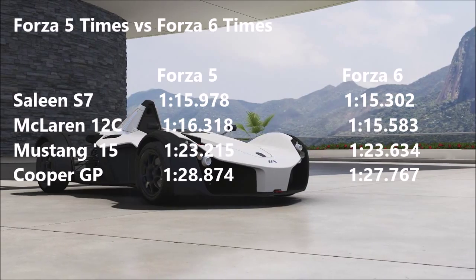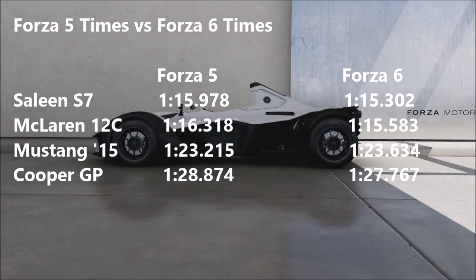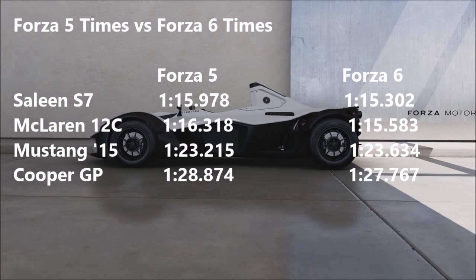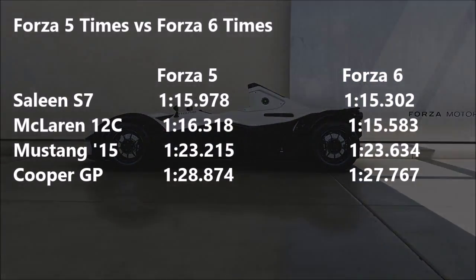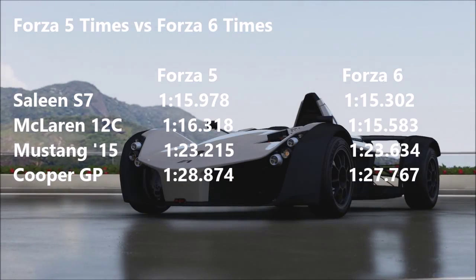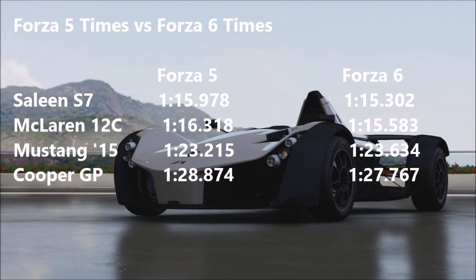I figured I would compare these to the times set in Forza 5. The Saleen is 600ms quicker, the 12C is 800ms quicker, which is quite surprising considering that was a really fast time in Forza 5. The Mustang is 400ms slower, however I will say that was the first car to go around, so it is at a bit of a disadvantage.